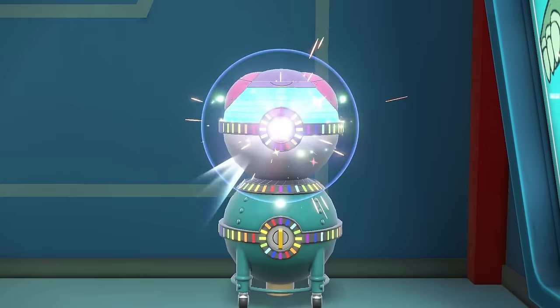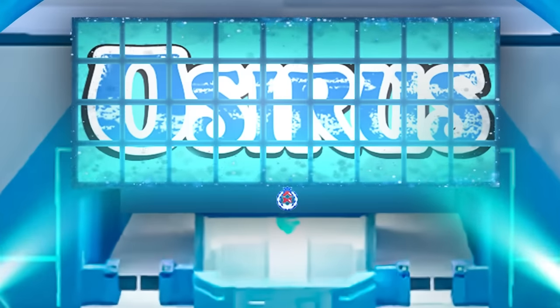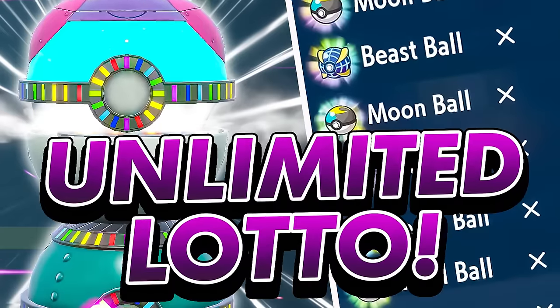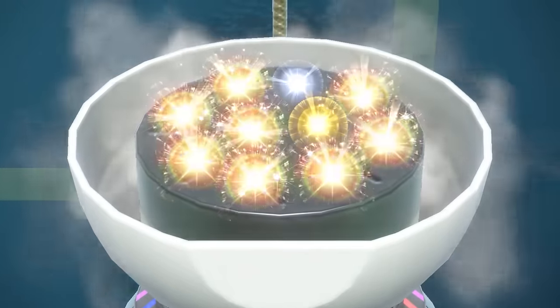Hello friends, Osiris here. In today's video we're going to go over everything you need to know about manipulating the item printer so you can get any item results you want easily in Pokemon Scarlet and Violet. We've already covered a few videos on RNG manipulation of the item printer — they're still relevant — but today's aim is to go over everything you would need if you're coming into this fresh, or if you want additional dates and times for specific item drops to make this as easy a process as possible.